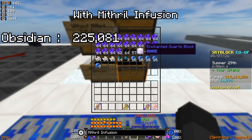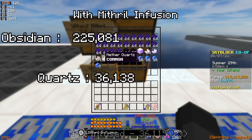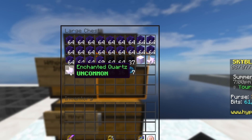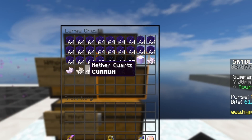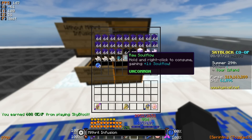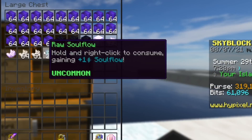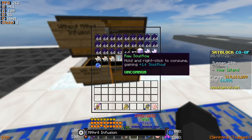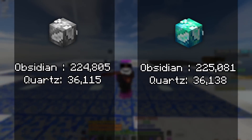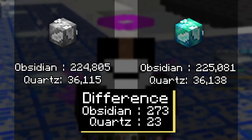As for the quartz: with infusion I got a quartz block, a full stack, one enchanted quartz, and then almost a second enchanted quartz. Without the infusion, I still got that same one enchanted quartz block, one stack, and one piece, but just didn't get as much normal nether quartz. I'm going to disregard the soul flow and enchanted enderpearls because these vary and are more inconsistent. Soul flow really only happens when you don't AFK at all — I ended up getting a lot more soul flow with non-mithril infusion because I wasn't AFK long enough with the mithril infusion. But going off the numbers alone, the mithril infusion really doesn't seem that viable.